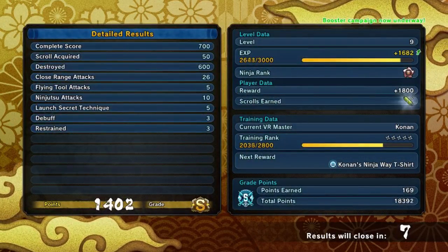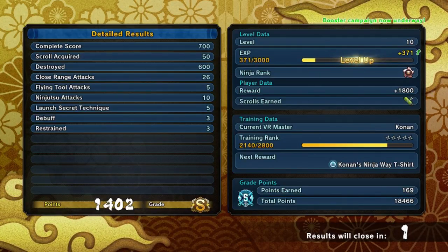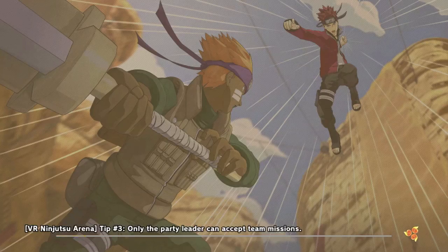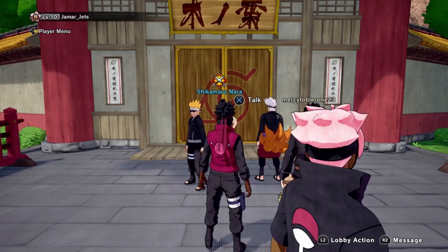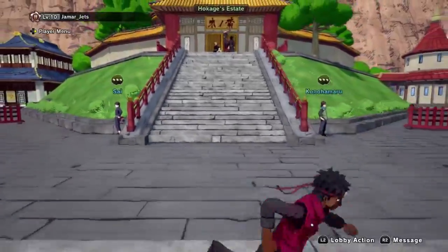If you look down where it says Konan, we got a lot of points — way more than we would have got playing story mode. On story mode you probably get like 60 points maximum. When you lose a PvP match you'll get maybe 60 points also, but when you win you get like 200 to 300 points. So you want to spam PvP over and over until you rank up Konan.